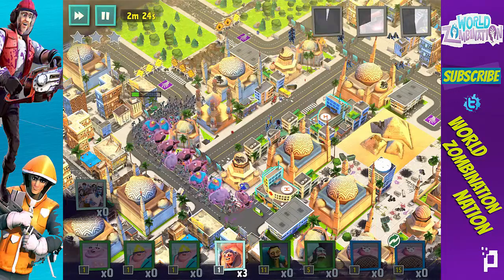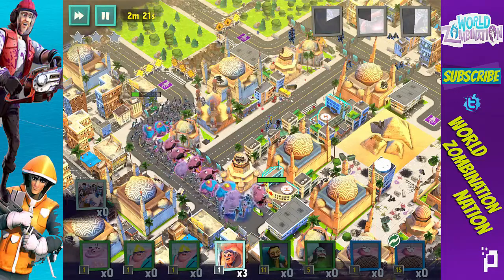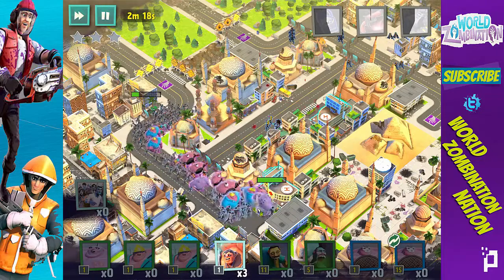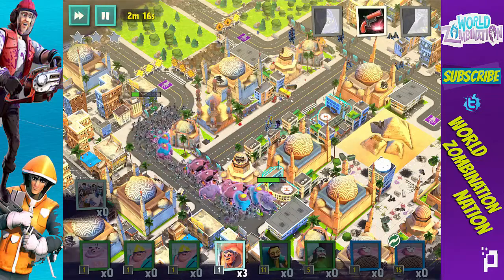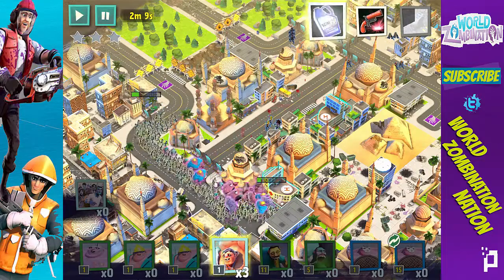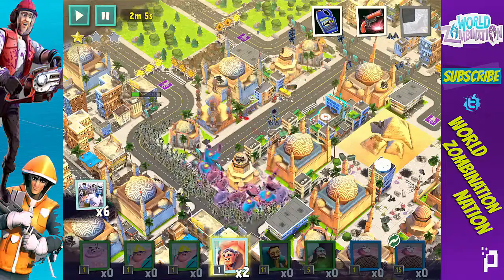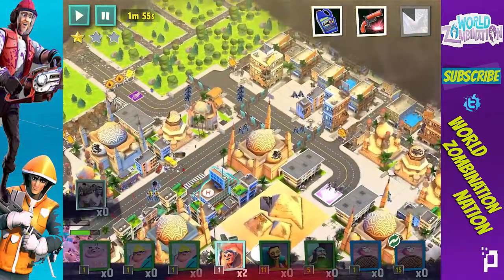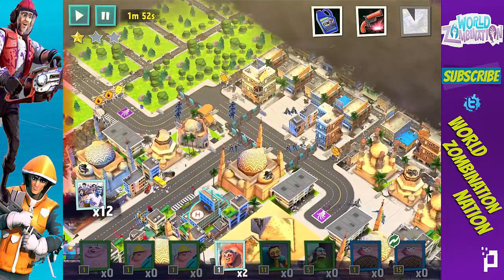I'm going to throw down the StimZ right there on this hospital group so they can take out the hospital a little bit faster. Slowly but surely — let's speed this up. I'm going to throw down my Infector right here to start giving me some more troops, some more Drones to help me out and finish off the task.